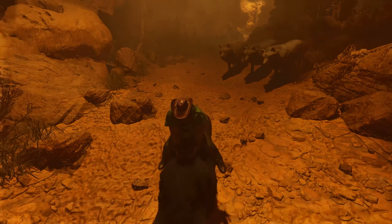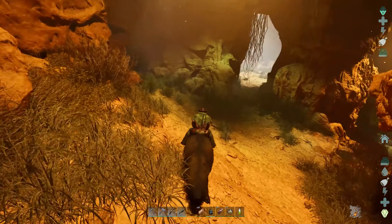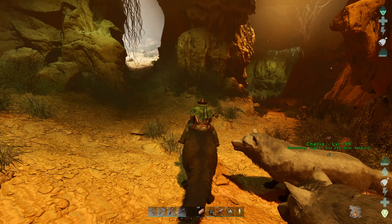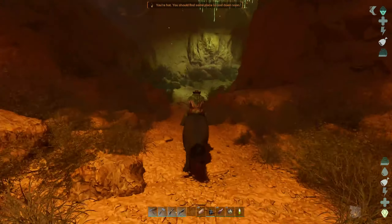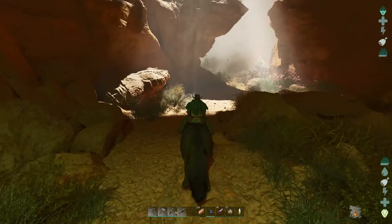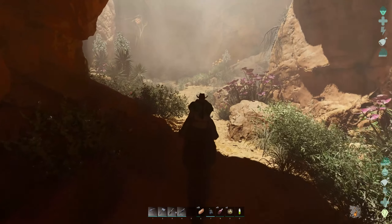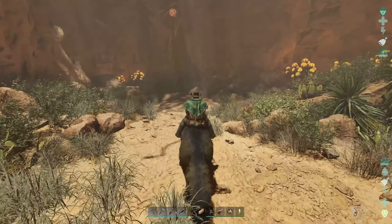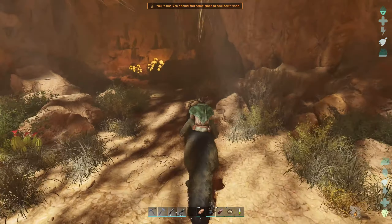We're just going to follow this cave down — make sure we've still got the wolves behind us. We're in the Old Tunnels, that's what this cave is called. There's a first split here; it doesn't really matter which way you go, they both end up in the same place. I'll go right. You're going to find all the normal cave creatures: mantis, vultures, megalania, and megalosaurus may also spawn in this cave.